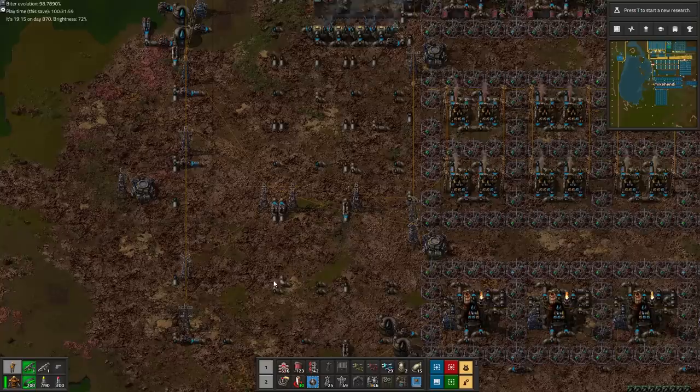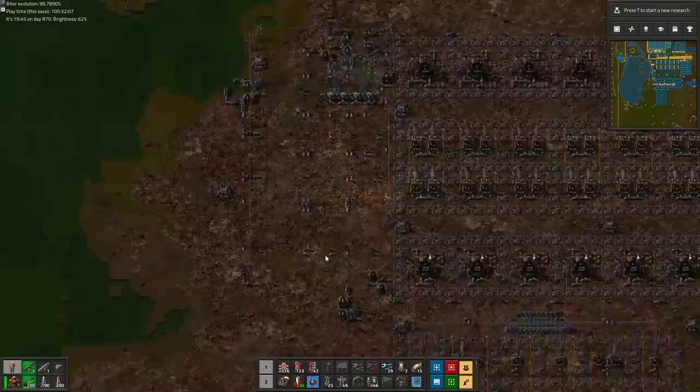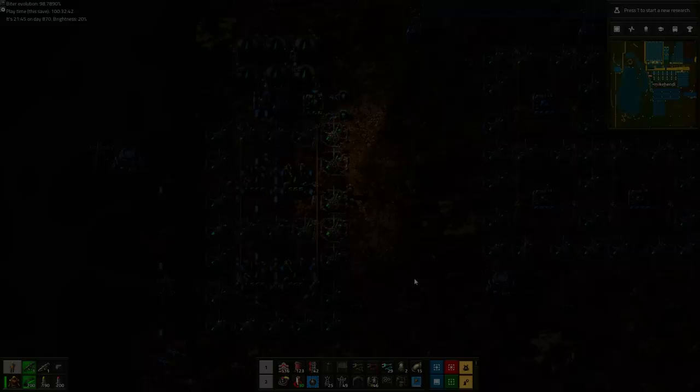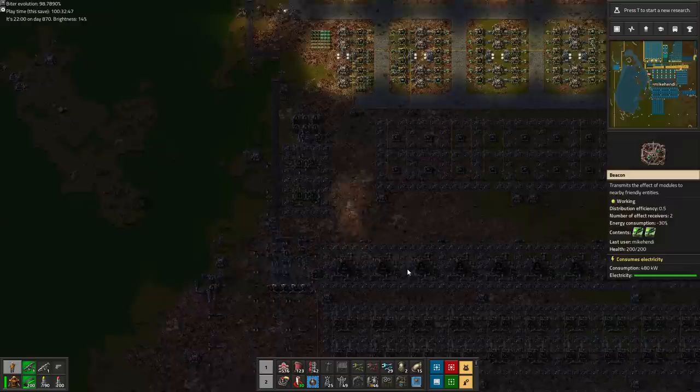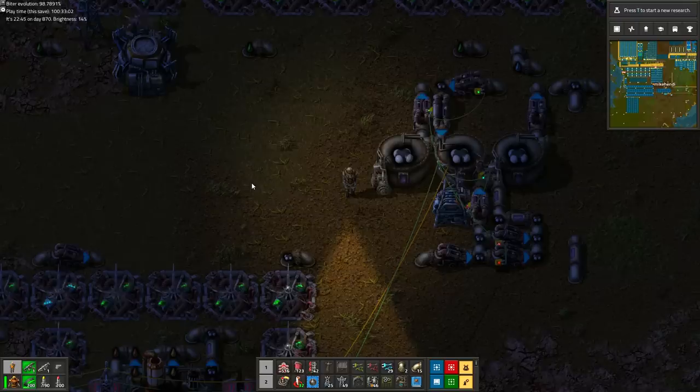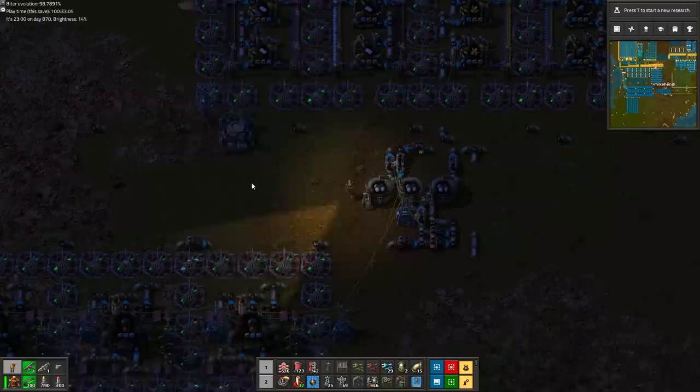So let's finish up this tour. Here's a billion pipes and pumps which pump oil in seemingly random directions, but trust me, there's method to the madness. I can't see it now either, but the recording file name said so. Let's just hope the ghost of playing past knew what he was doing. Here's the green lubricant and another version of my so-called passive petroleum gas splitter — not so passive anymore now with all those wires connected to it, though most of them have to do with the oil versus coal balancing.